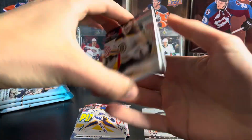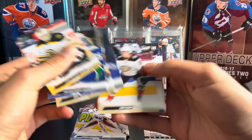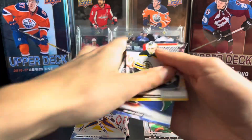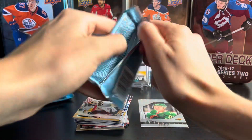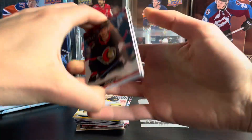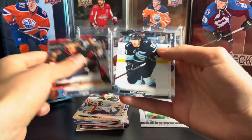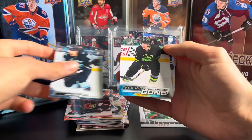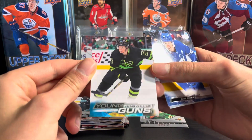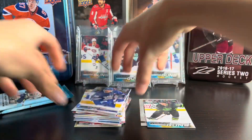No French cards either, because it is retail. Another base pack here — that is unfortunate. Looks like we'll only be getting one young gun in here, and the green dazzler. The young gun is going to be Frederick Kallstrom — not a great one to get there. I already have him.